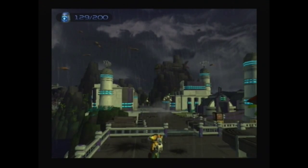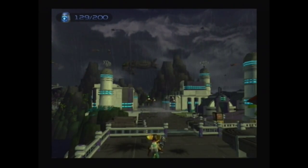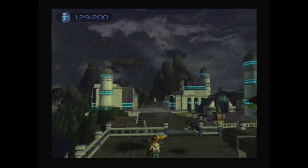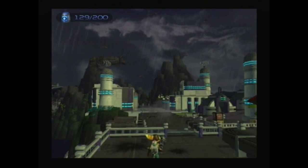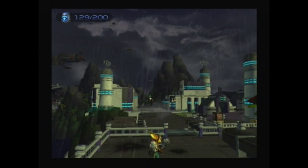Hey guys, it's BendyPenguin64, welcome back to Ratchet & Clank. In the last episode we completed Captain Quark's training course, where he revealed that he's actually a traitor. It turns out that he's been working with Chairman Drek all along, so now we have to fight him as well.